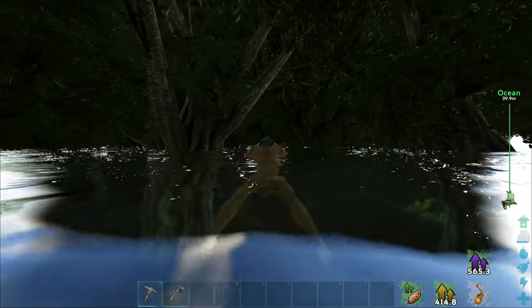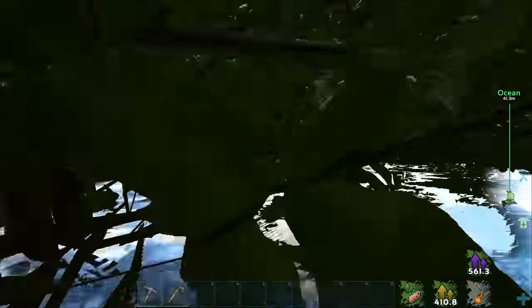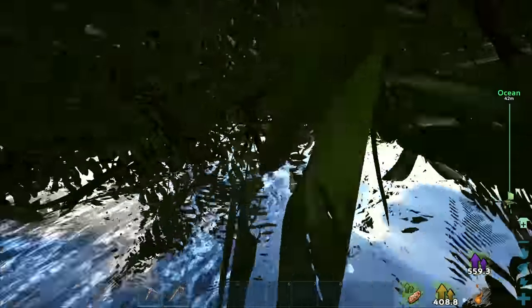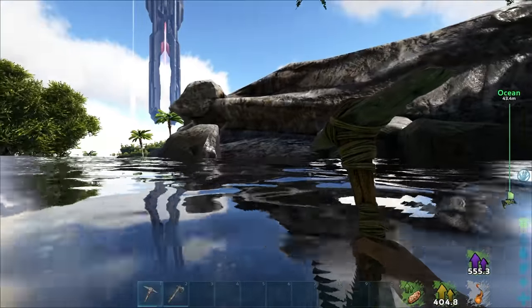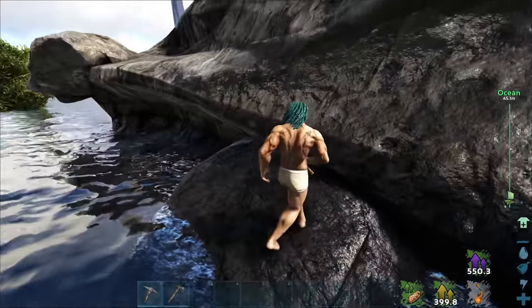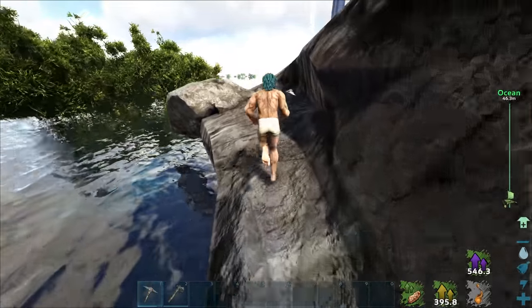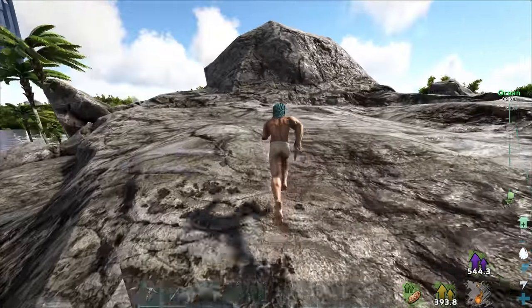I think there's another explore note on the top or edge of this hill. If we can get to that, great. If not, that's gonna suck. Can I even get through here? There we go. There's a bunch of trees, I can't really see where I'm going. Looks like we should be able to get up here pretty soon. I am moving at the same rate as this freaking water — this is so ridiculous.